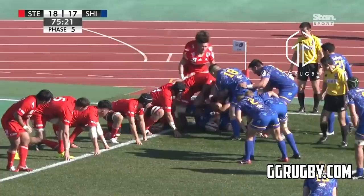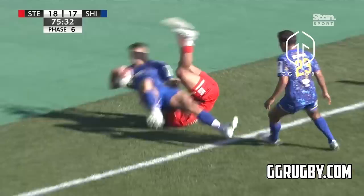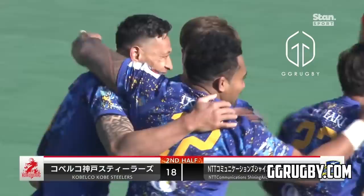The Steelers coming around the corner now, but penalty advantage here for the Shining Arts. Black cross-field, looking for Folau. Oh wow, he's back. It's trademark easy. And NTT hit the lead.